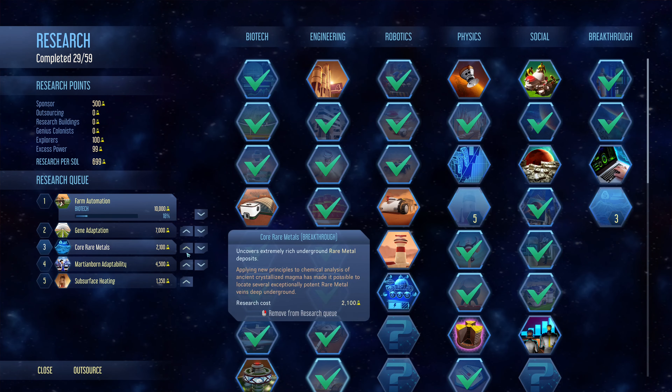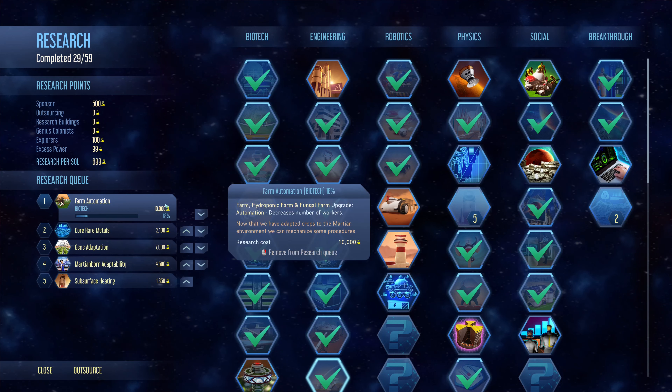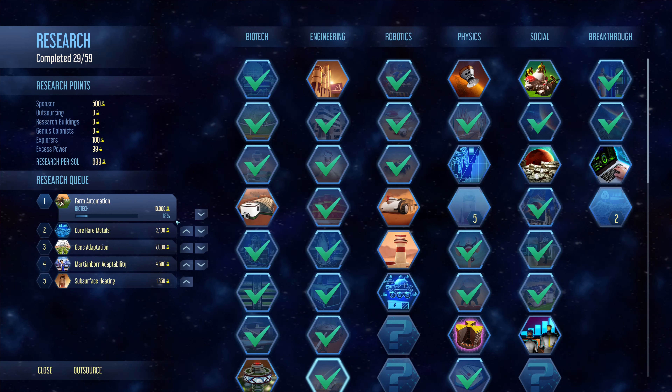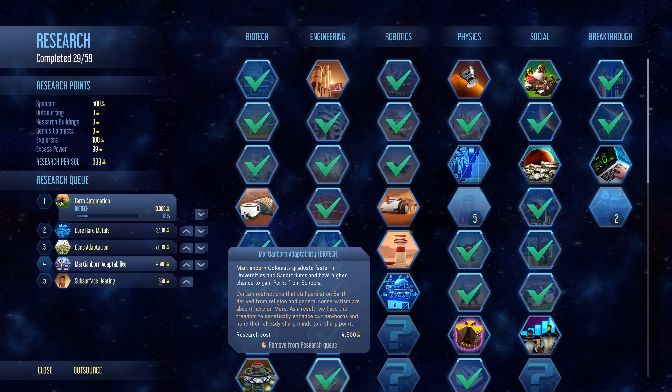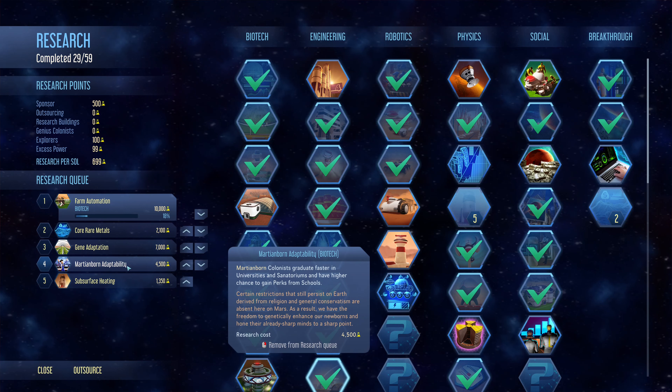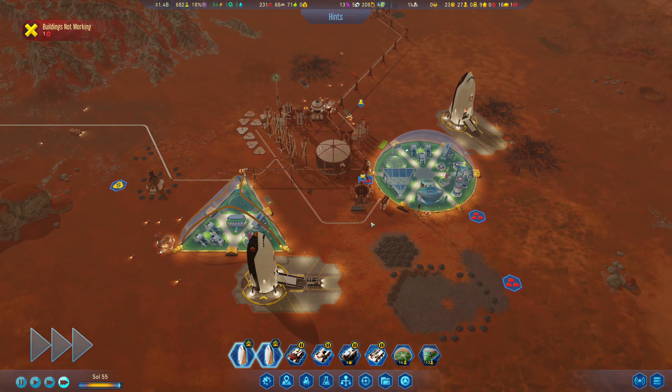We'll do that one next just so we can make one of the farms hopefully have a productive crop — get two good crops because of that. So we'll do crop yield first, then rare metals. Graduates would be good too — we'll see, one thing at a time.